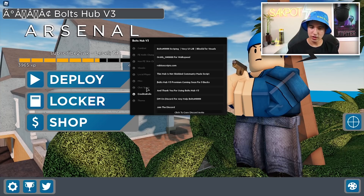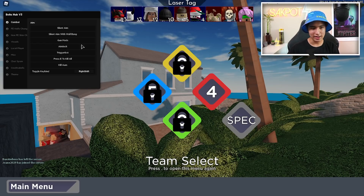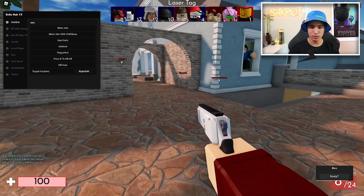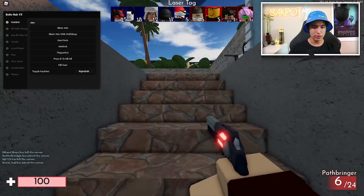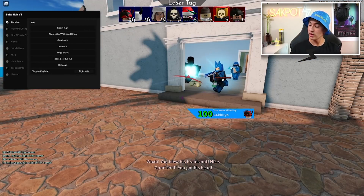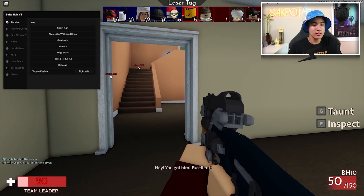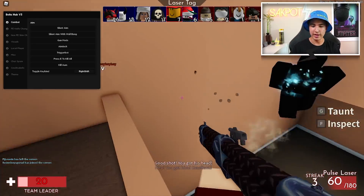Let's first check out our combat section. We got silent aim to start off with. All you do is click on it and now you got it on. Pretty much all you're going to do now is just kill people. It has a pretty big FOV from what I can tell. You guys can test it out. It works pretty well — it's a silent aim, it headshots them, and you get a win.